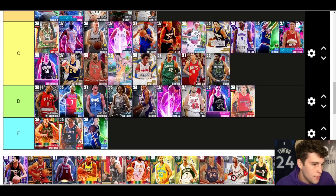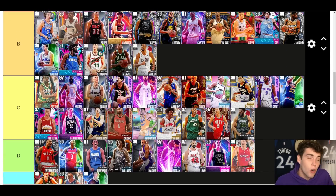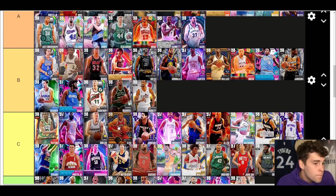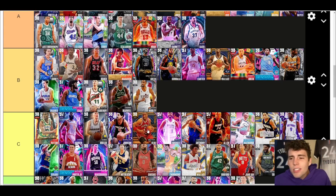Marquez Johnson — C tier. I haven't used the card a ton so this is a rough spot for him, but that's where I'm going. Michael Redd — C tier. His release uses the trey-upper but it's not necessarily that bad — if you use it you can get the hang of it and green with him. I just don't necessarily love the card in general. He's fine, I don't hate him, I just don't love him.